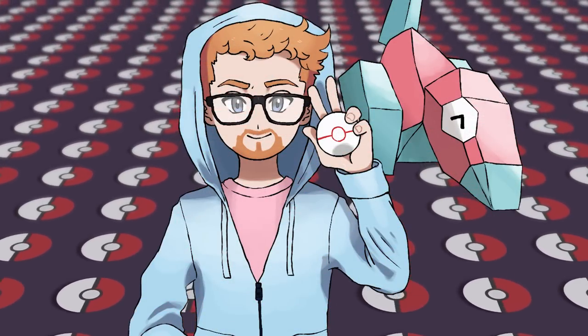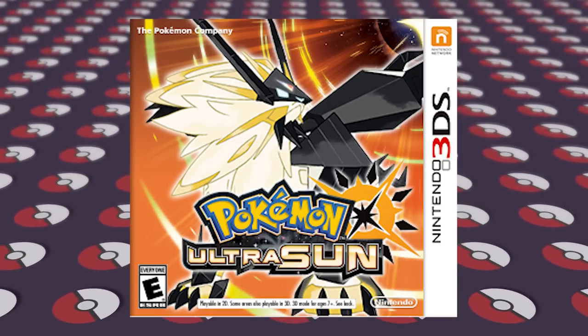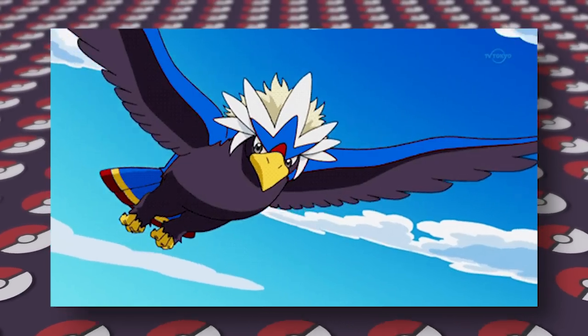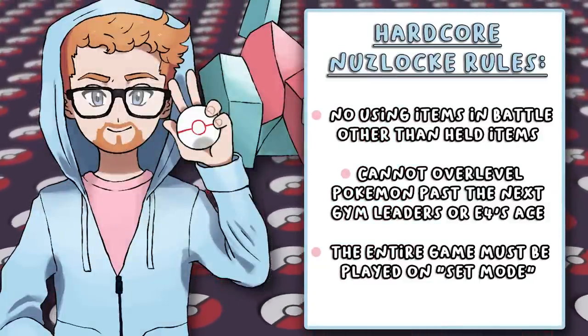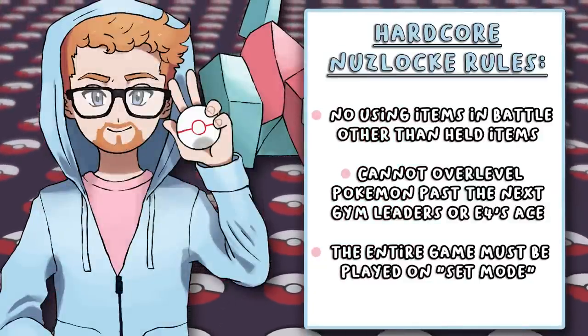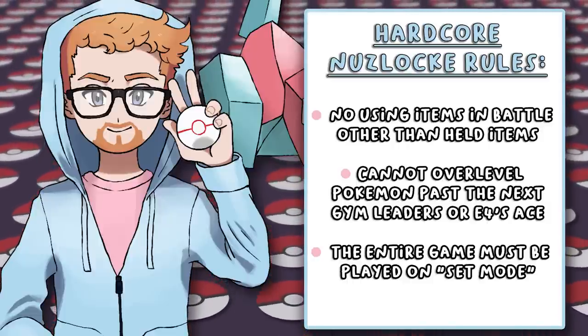It has been too long and we still have so many types to do in this series, but today we are attempting a hardcore Nuzlocke in Pokemon Ultra Sun using only shiny flying types. In a hardcore Nuzlocke, if a Pokemon faints it's gone forever, I can only catch one Pokemon per area, I can't level up past the next challenge, I can't use items in battle, and I play the entire game on set mode.